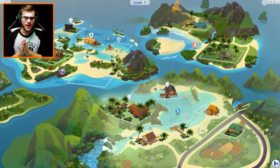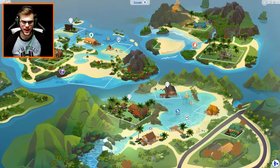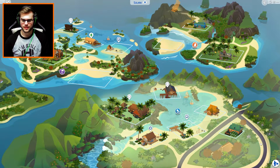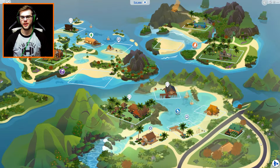Greetings everyone, Benubli Wanoan here and welcome back to The Sims 4! I've bought this pack ages ago but I've been meaning to try it out. I don't particularly know where I'm going to go with it or what I'm going to do. I saw reviews on it so I know what it's capable of. It's the Island Living pack. I'm just going to throw Matt into one of these houses and we're going to see what we can do and hopefully make for a good video.